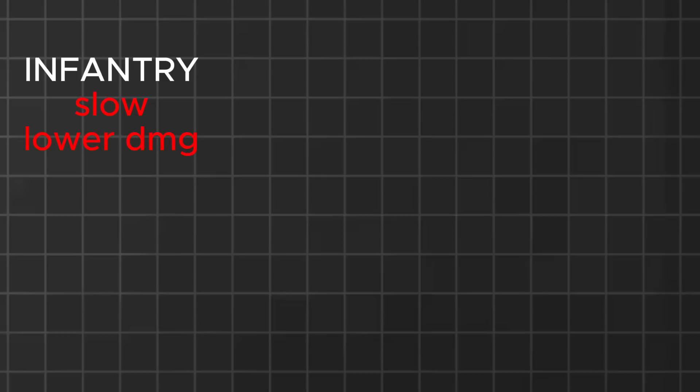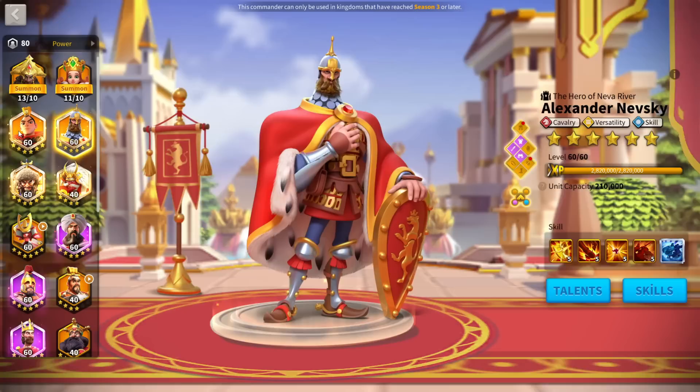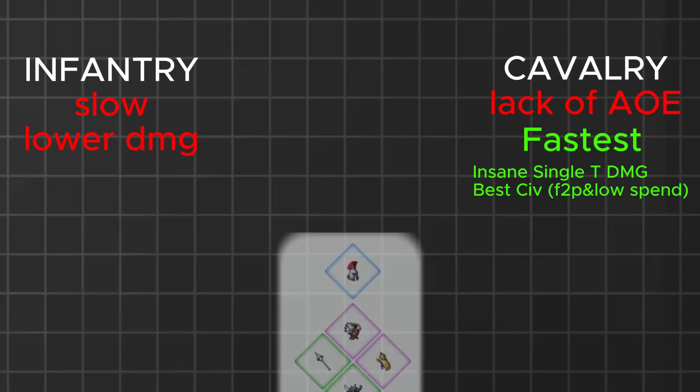Cavalry is definitely not slow, but they lack AoE damage especially compared to Archers. Most Cavalry commanders are heavy single target damage dealers like Minamoto, Kaokao, Nevsky, and Ho-Chu-Bing — lack of AoE is their main downside. However, they do have some really good AoE commanders such as Axe-Y and Joan of Arc, so even the biggest downside of Cavalry isn't that big. They are the fastest troop type in the game, meaning you can catch enemies with ease and also easily run away. They deal insane single target damage, have the best free-to-play civilization in Germany, and budget gear for cavalry is also really powerful.